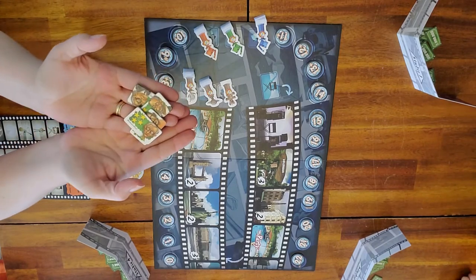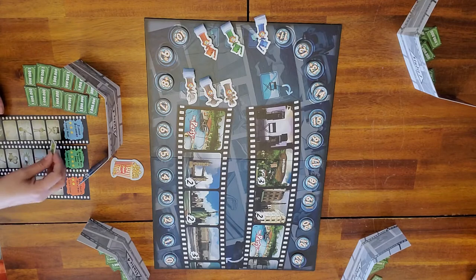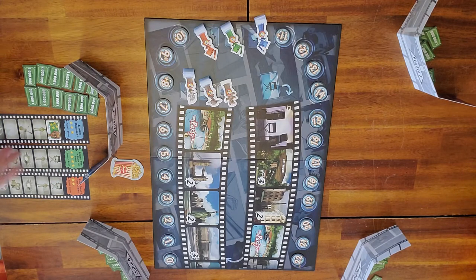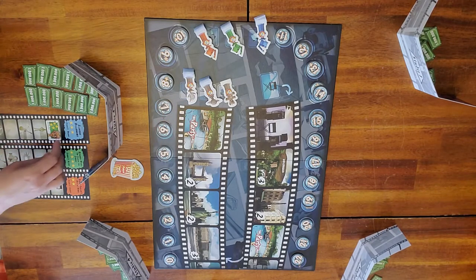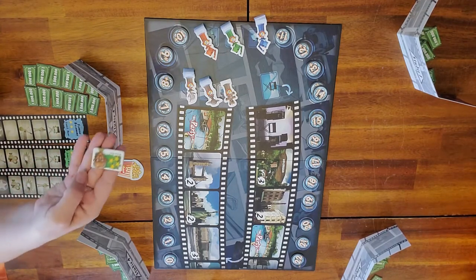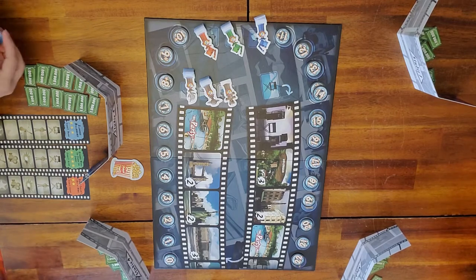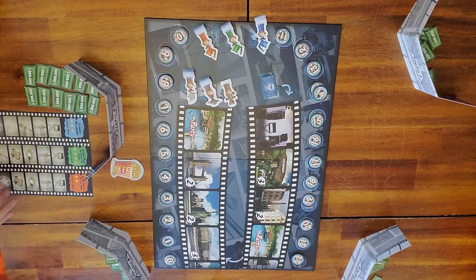Next we're going to take these pieces — these are really special pieces and they go on your screenplay. These are special directors. You can see it's a director's chair; he would go there. As of right now my drama has seven stars. Those seven stars — if this was completed — I would get the seven points for my finished drama. I'm going to shuffle these in my hand and then they are going to get placed upside down on the director's chair. There are three rounds because there are three screenplays; three of those guys will be used and one will not.